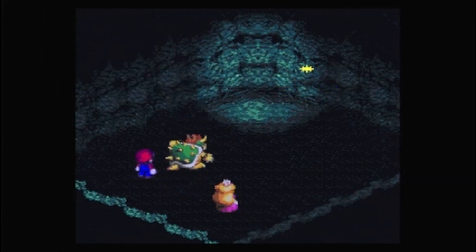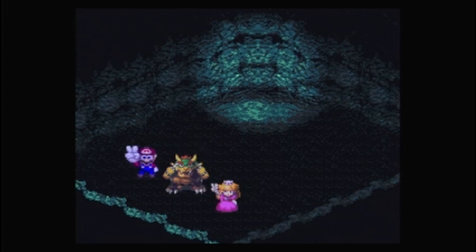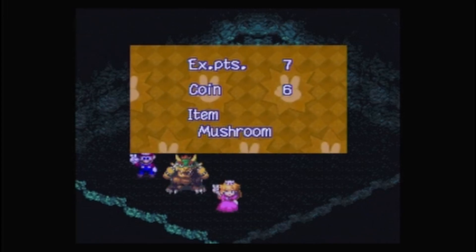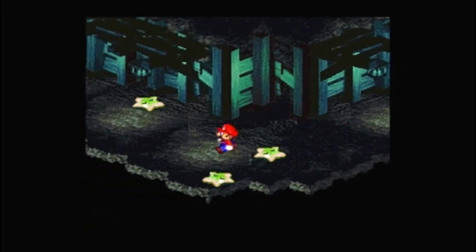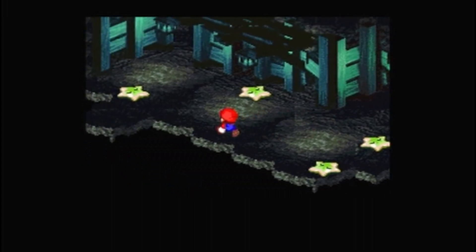Here is the first glimpse of Bowser's Hurley Gloves, where he picks up Mario and throws him! And a doll Mario is left in Mario's place.